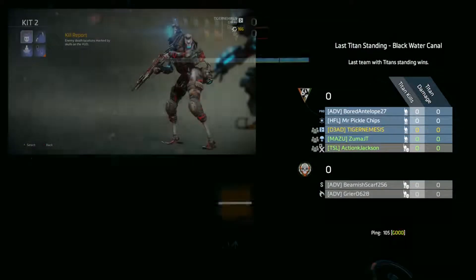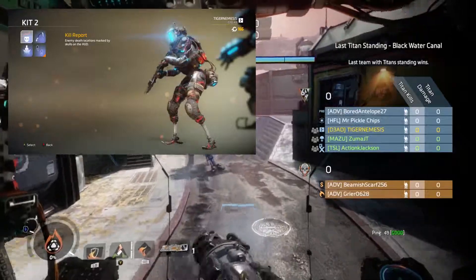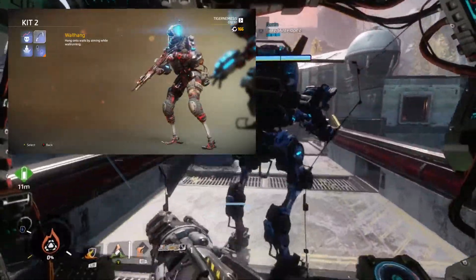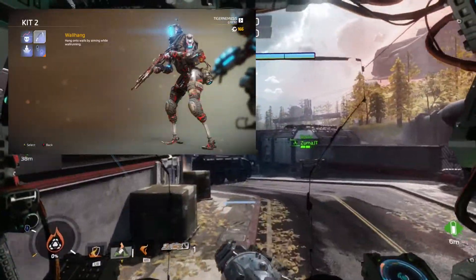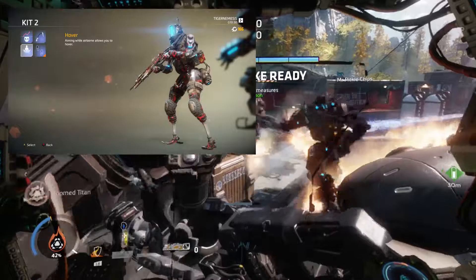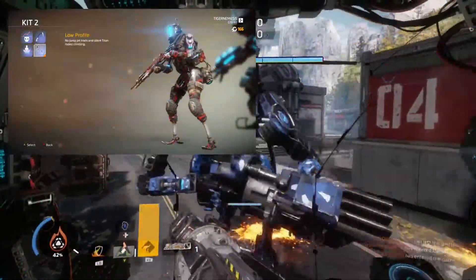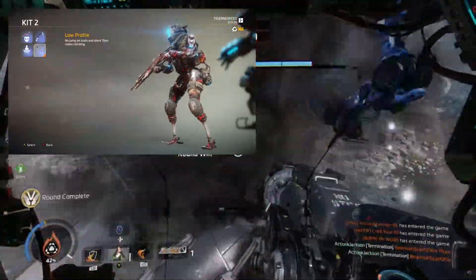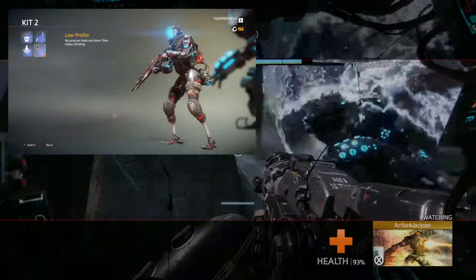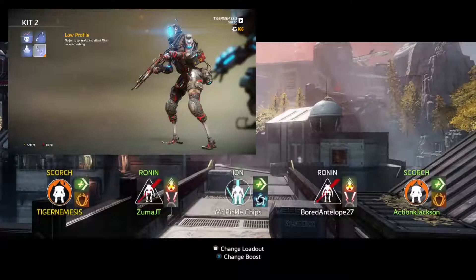For pilot kit number two: Kill Report doesn't add any good defense or offense elements for LTS — it just displays indicators where enemies got killed. Wall Hang makes you into a huge target hanging on the wall, especially while shooting at enemies. Hover is yet another kit that makes you a huge motionless target and gives out your position even easier than Wall Hang. Low Profile is the best kit to use in the entire game — it changes the perception of stealing batteries or dropping grenades into enemy titans and hides your jump jet trails, giving you above a 90% success rate when stealing batteries.